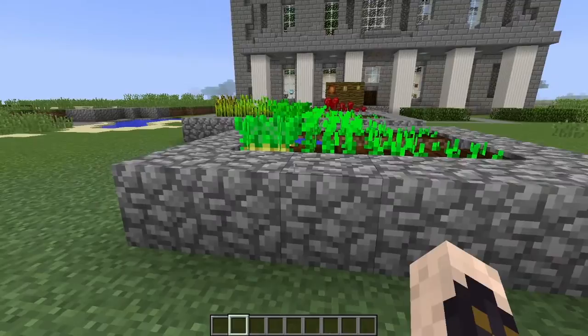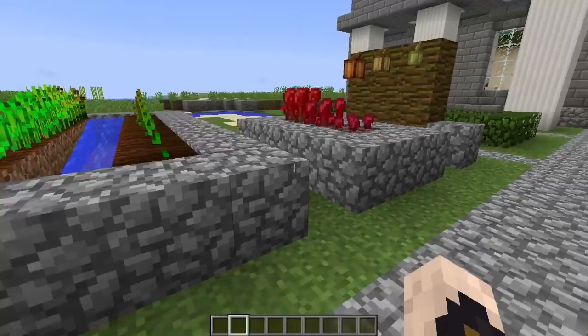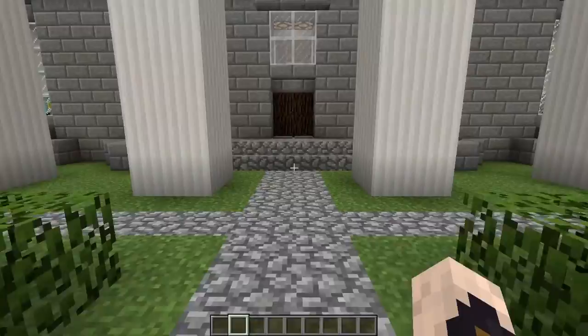We'll have the different stages of growth on display. We've got potatoes, carrots, wheat, the stems for some pumpkin and melon. We've got nether wart and of course cocoa bean. So let's head on into the hotel, the building.